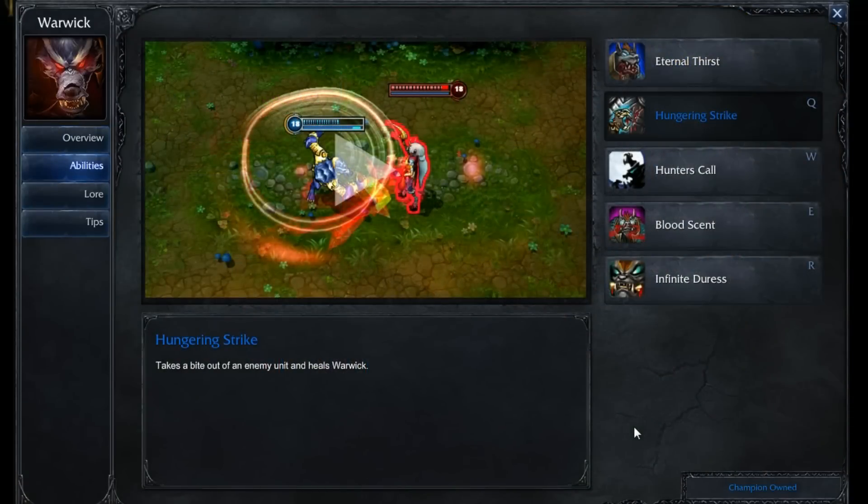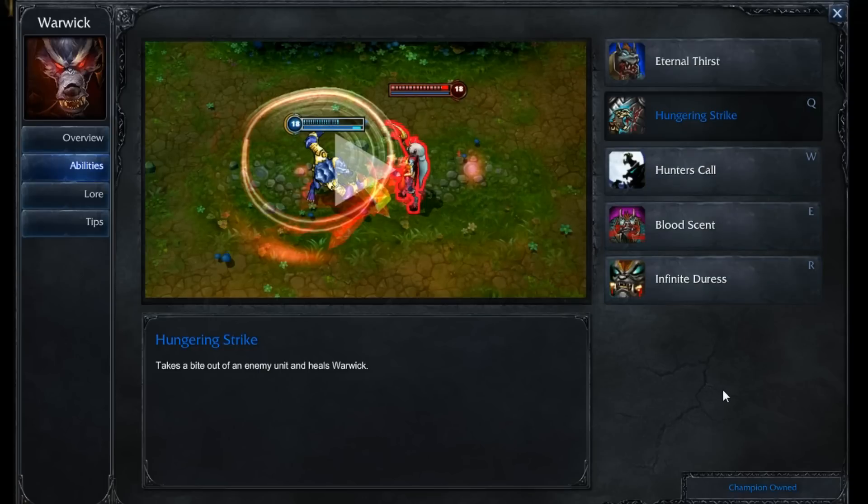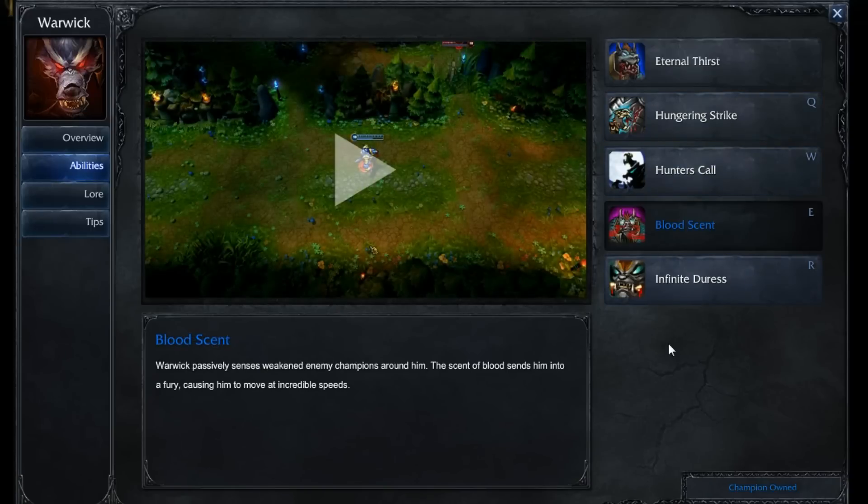Let's take a look at his abilities. At level 1 you're going to take Hunter's Call, because in the jungle you want more attack speed. We're not going to max this out first — probably second or third depending on your playstyle. At level 2, put a point into your Hungering Strike. We're going to max this out first. At level 3, put another point back into Hungering Strike.